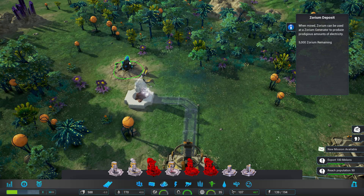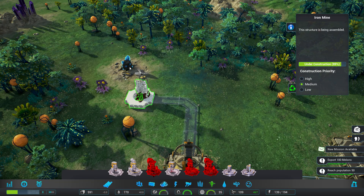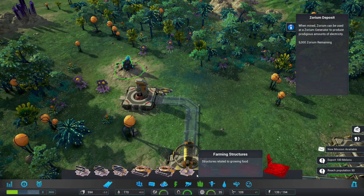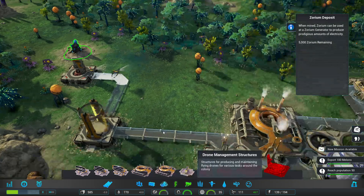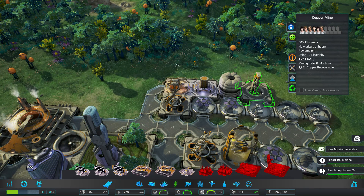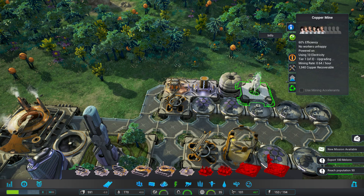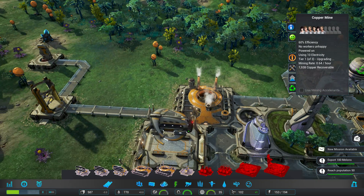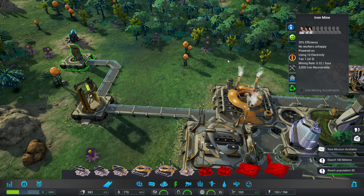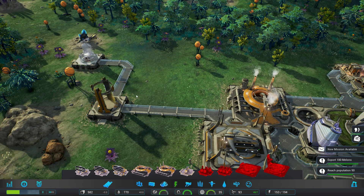So then we can get copper, and Zorium I think — if I remember correctly — is a power supply item. So we can get that in a bit. I think it goes with a Zorium generator. But let's actually go ahead and upgrade our miners. Crowding isn't too bad. We're actually going to upgrade you as well, because I want to get it done quickly. We have tons of power.